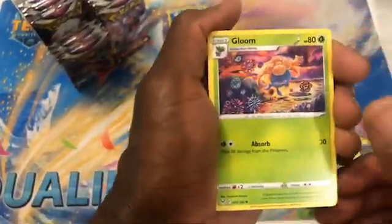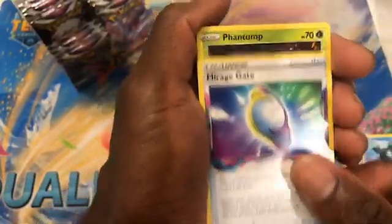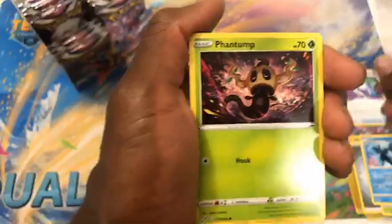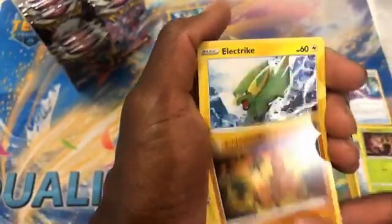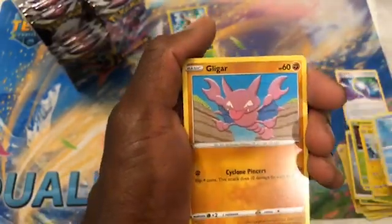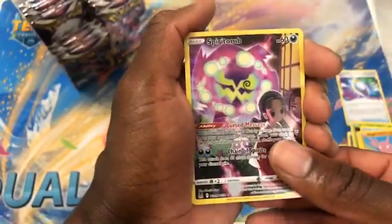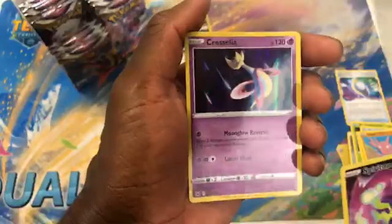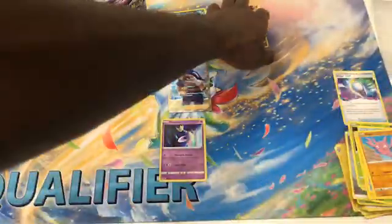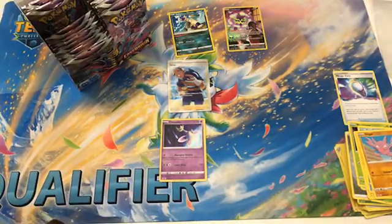Pack five: Metal Energy, Gloom, Aluminion — Mirage Gate! Nice. Phantom, Sudowoodo, Electric. Galigar. We got another Trainer Gallery Spiritomb in two — Cresselia. That's like my third one, probably keep one though.